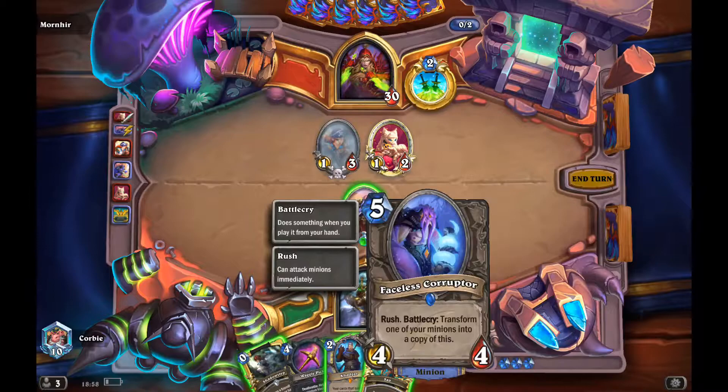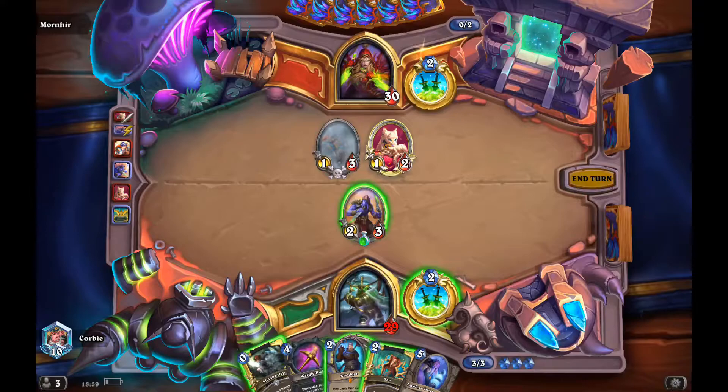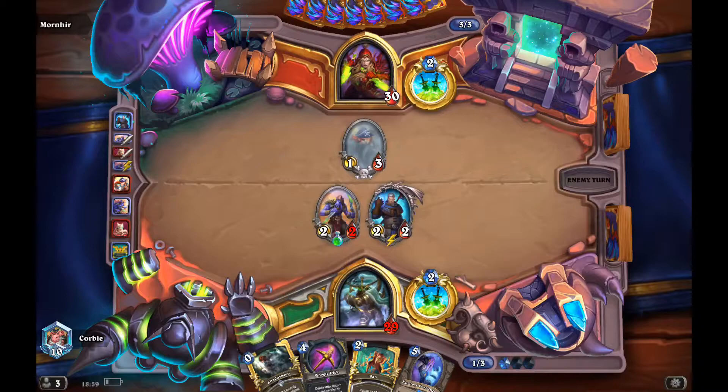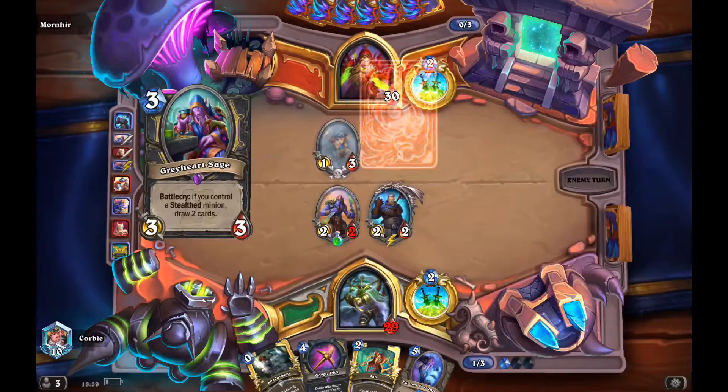I still play the Kotka to gain some good board presence. I'm thinking if I could get a lucky Nexus that summons, I could probably get two minions, but it's unlikely.